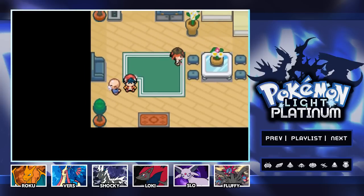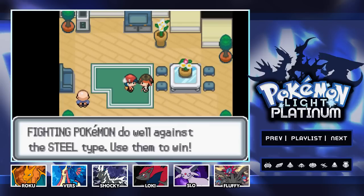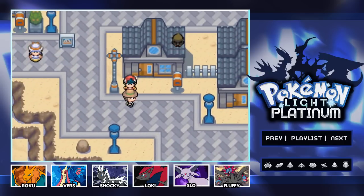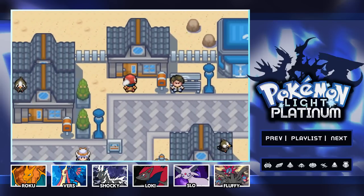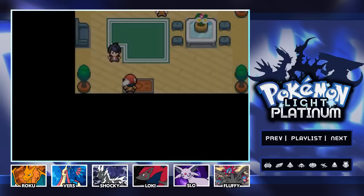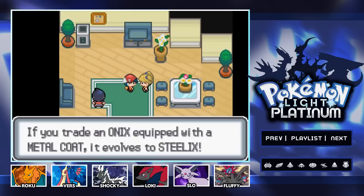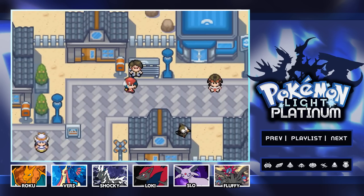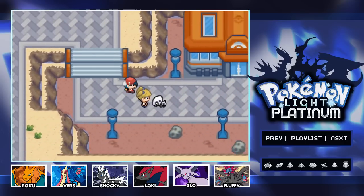Let's look around at some of these houses because I want to make sure we get anything important here — I don't want to miss it. Especially since we're coming really close to taking on the Elite Four. This is actually going to be our eighth and final gym here in the Lauren region, which is really exciting. I'm looking forward to seeing what other challenges come at us as we go into the Elite Four — Victory Road and everything else to come.